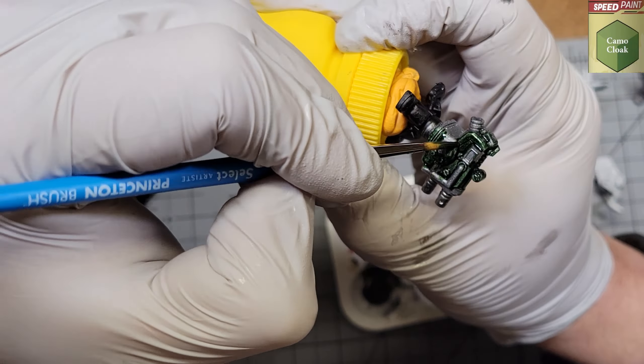I go back with Army Painter Warpaints Gunmetal for some edge highlights, barrel highlight, a small tube on the back side, and the rim around the light, and I clean up that front section around the gun barrels too.